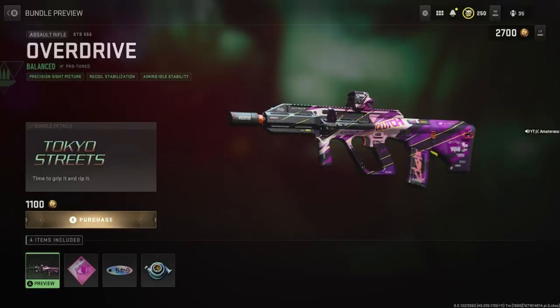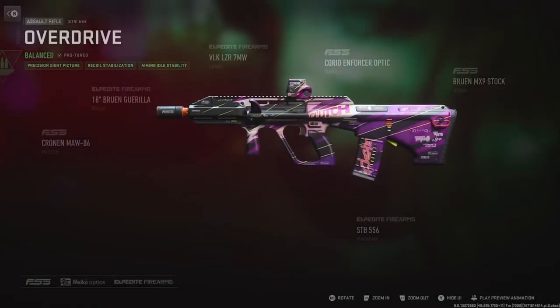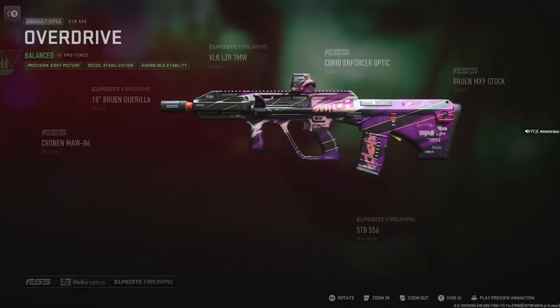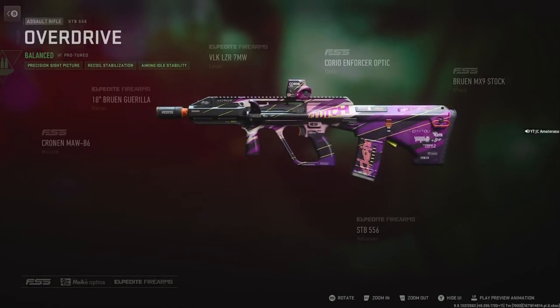The gun looks pretty lit. You get the Miko Optics, the Expedite Fires, the Notice Me — these are the weapon attachments included with the blueprint.